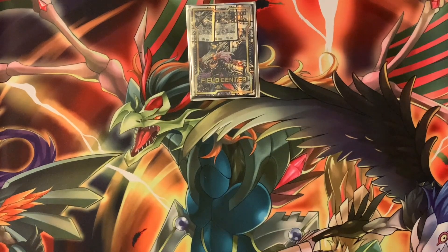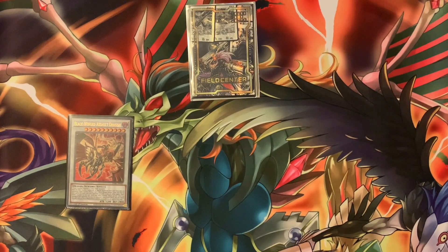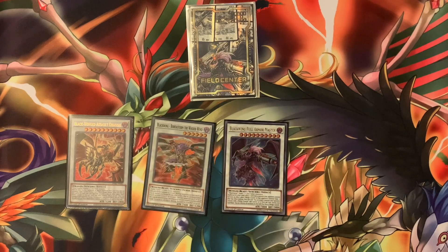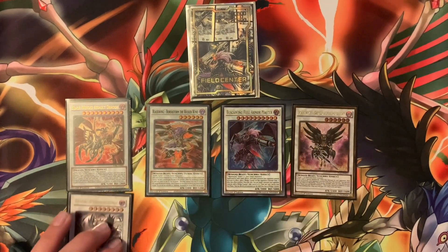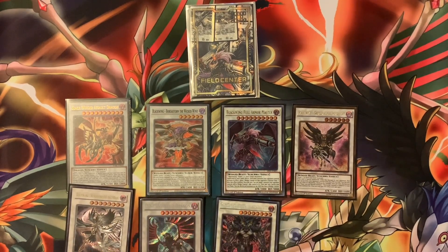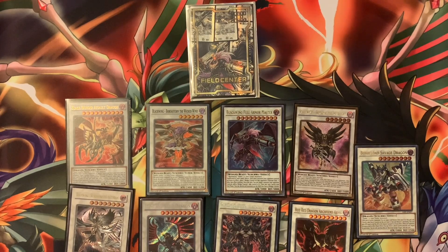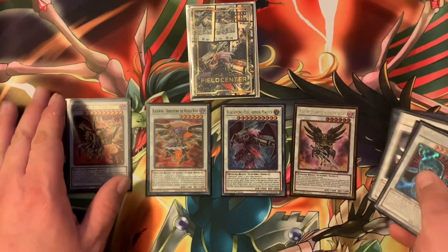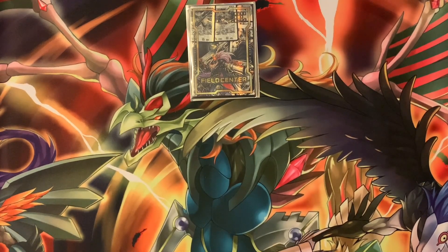The extra deck is fairly standard. We're running one Black Wing Assault Dragon, one Borostorm the Wicked Wind, one Formmaster, one the Thong, one Silver Wind, one Black Winged Dragon, one Draco Berserker, one Hot Red Archfiend Abyss, and one Savage Borlode. These are your key boss monsters — combo off each other once on field, bring back Black Wings for a full assault, and use Borostorm to send Vayu to the graveyard.